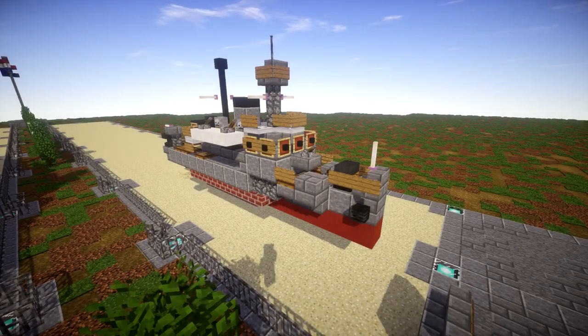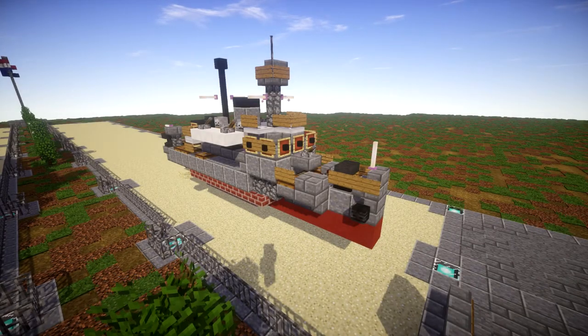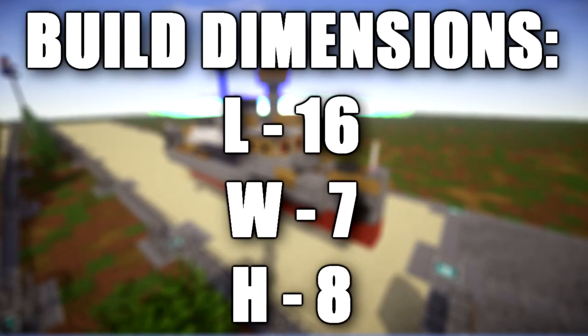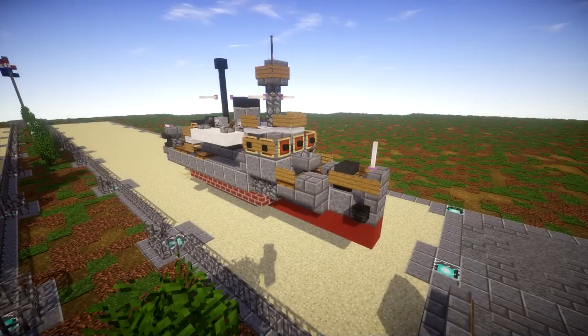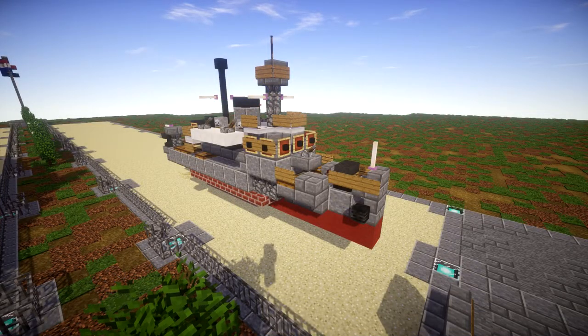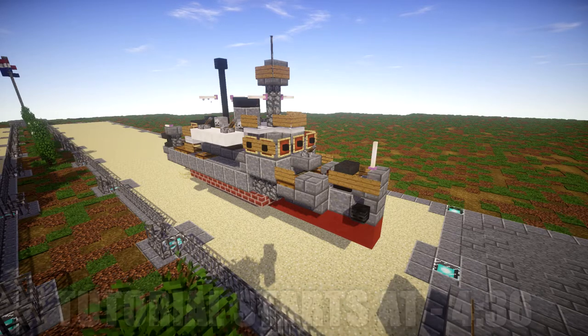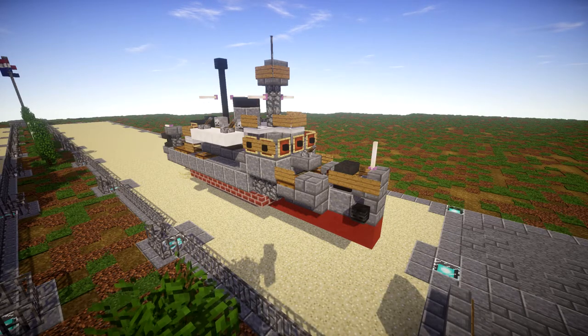In this tutorial we will be building the HNLMS Abraham Cressen. This was a John von Amstel class minesweeper of the Royal Netherlands Navy (RNN). Built during the 1930s, she was based in the Netherlands East Indies when Japan attacked at the end of 1941. The Cressen was ordered to retreat to Australia along with a couple other vessels of the same class, but was the only ship to make it back while the others were sunk by the Imperial Japanese Navy.